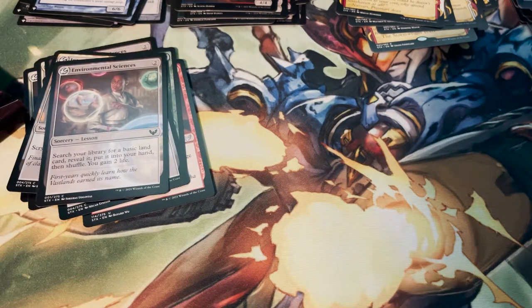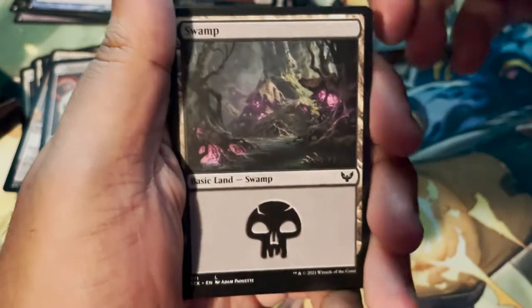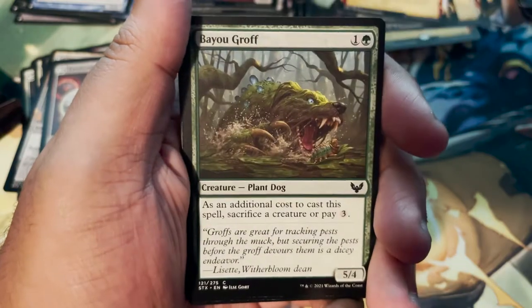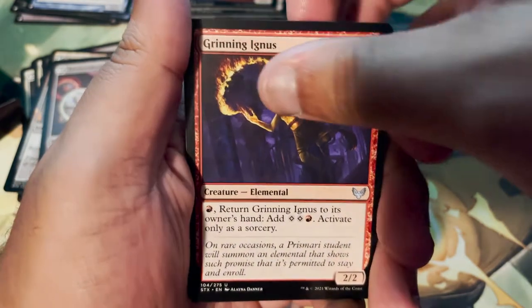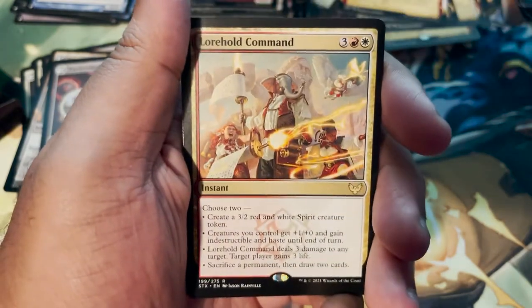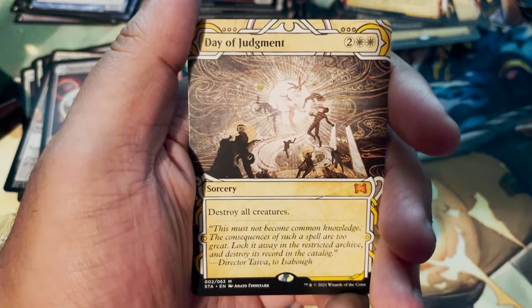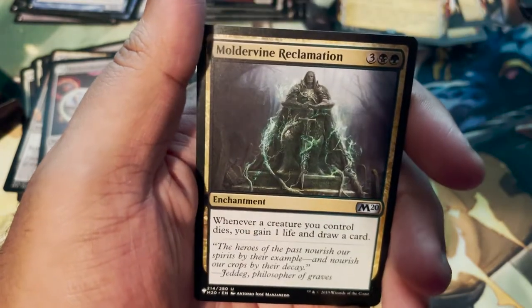Three packs left — three is the magic number. Art card: Frostboil Snarl land by Sam Burley — I like that. Swamp. Necrotic Fumes. Unwilling Ingredient. Novice Dissector. Bayou Groff. Tangle Trap. Scurrid Colony. Grinning Ignis. Expressive Iteration. Lorehold Command. Day of Judgment — that's a Mythic Mystical Archive card, we'll take that! Mage Hunter's Onslaught as our foil. And a list card from Core 2020: Mulder Vine Reclamation.